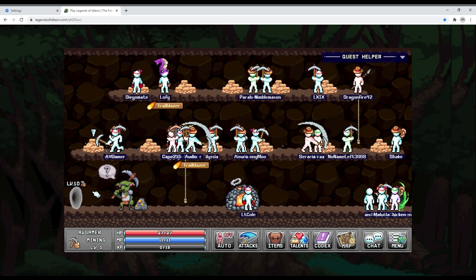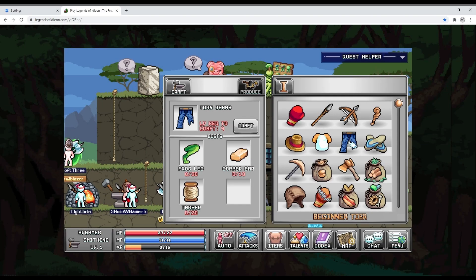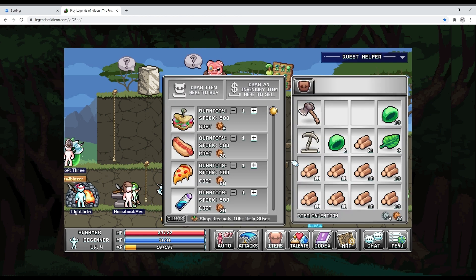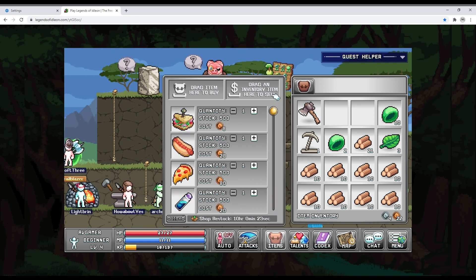I also noticed that at level 10 I can go further left. The orange tea is something I want to create — the spore caps are being dropped by the little mobs on the right and I already have the logs. I said I'm gonna craft this so I can make a pickaxe, an axe and things like this. I'm starting to figure these things out and scrolling down to explore the shop.